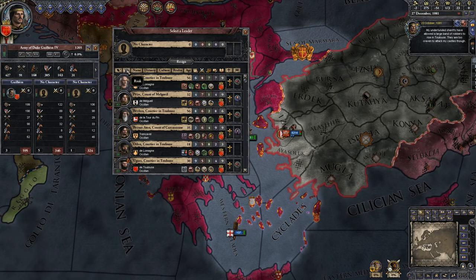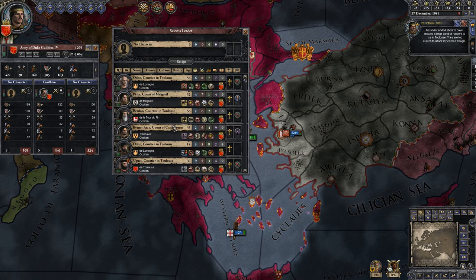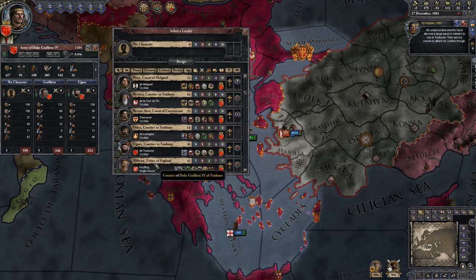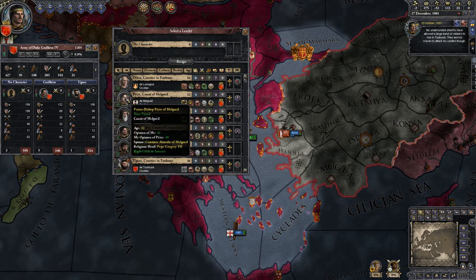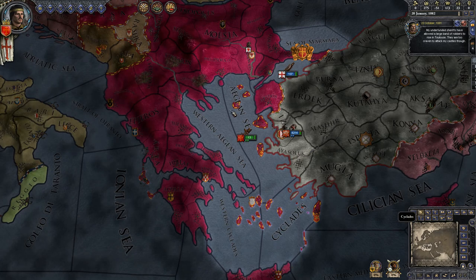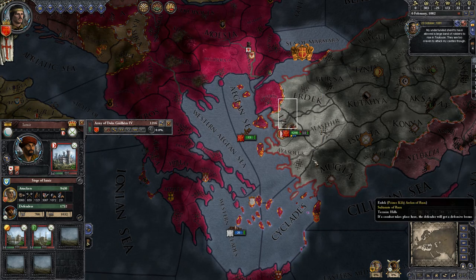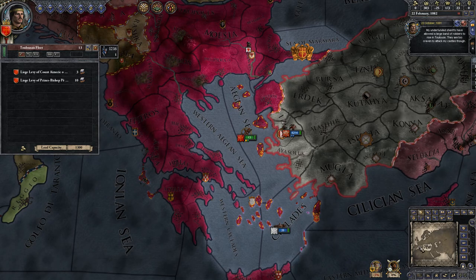We wanna be there for the crusade. I'll put my brother there. We're just gonna do what we did last time — show up long enough to get the prestige and piety, become a crusader, and then get the hell out of Dodge, because I suspect we'll get horribly murdered.